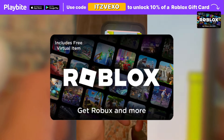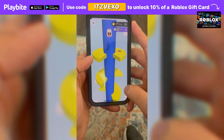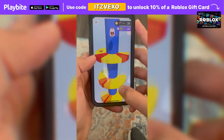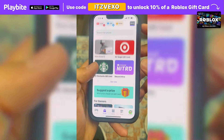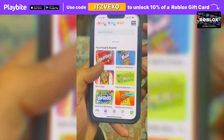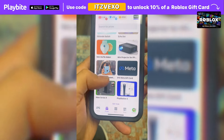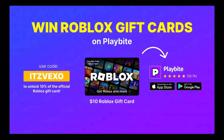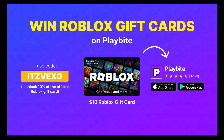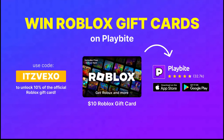If you ever need free Robux, download the app called Playbuy. It's like an arcade on your phone — you can play fun games, win prizes for playing those games, such as the official Roblox gift card or any gift card of your choice. Download Playbuy; the link will be in the description. Use the code Advexel to unlock 10% off a Roblox gift card.